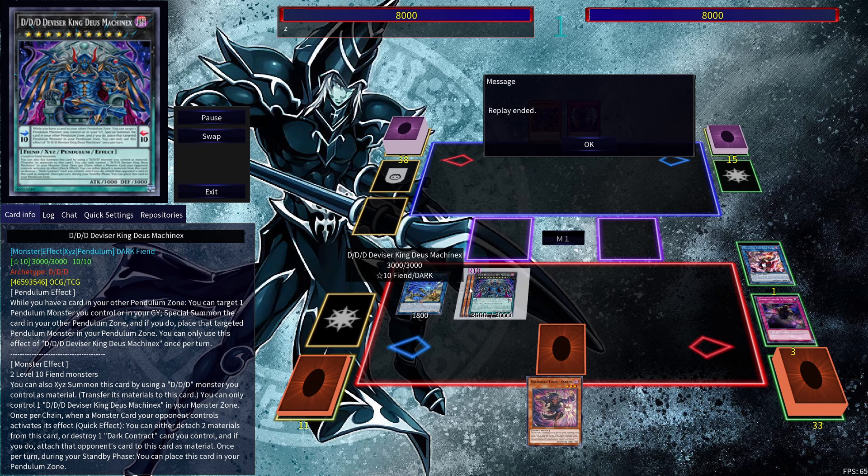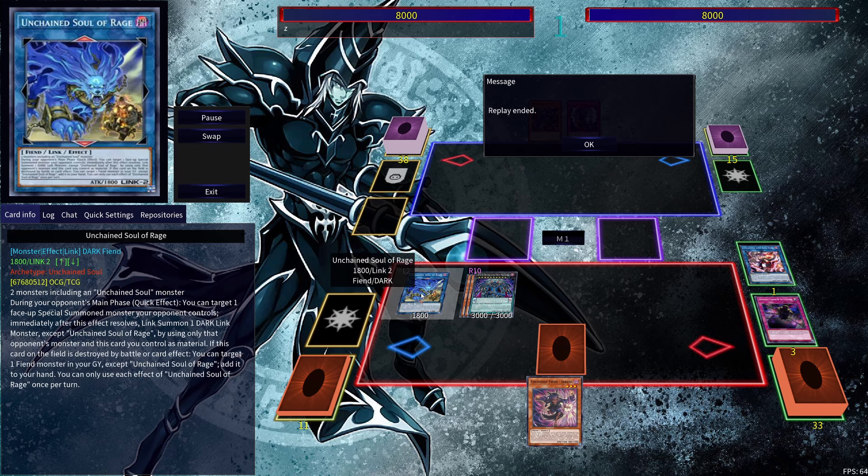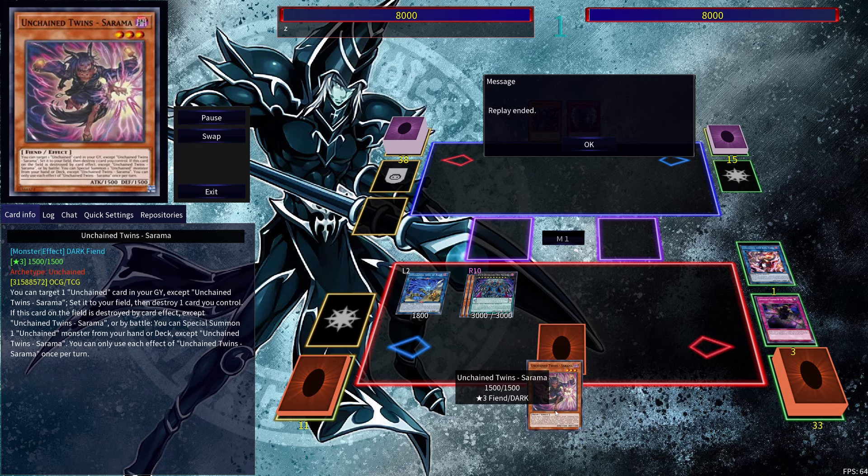We end up with Unchained Soul of Rage, which is able to take one of our opponent's special summoned monsters, and DDD Divisor King Deus Machinax, which is able to take one of our opponent's monster cards if they try to activate their effects and attach it to itself. Because it's once per chain instead of once per turn, you can take two of your opponent's cards. We also have Escape of the Unchained in case we go into the link three Unchained, plus Unchained Twins Surama as a bonus card for the next turn.